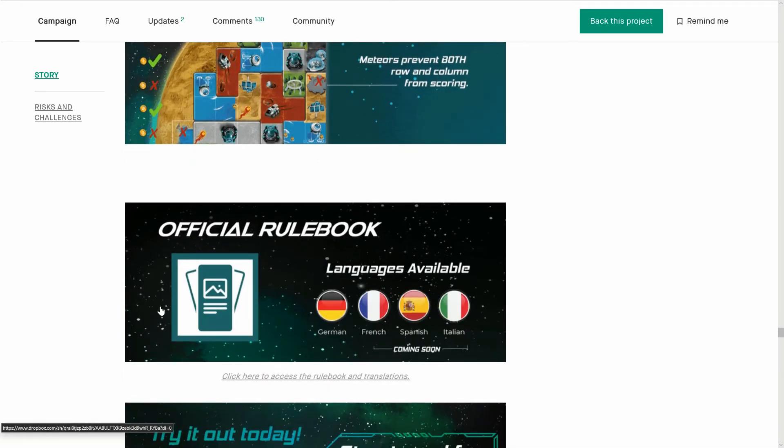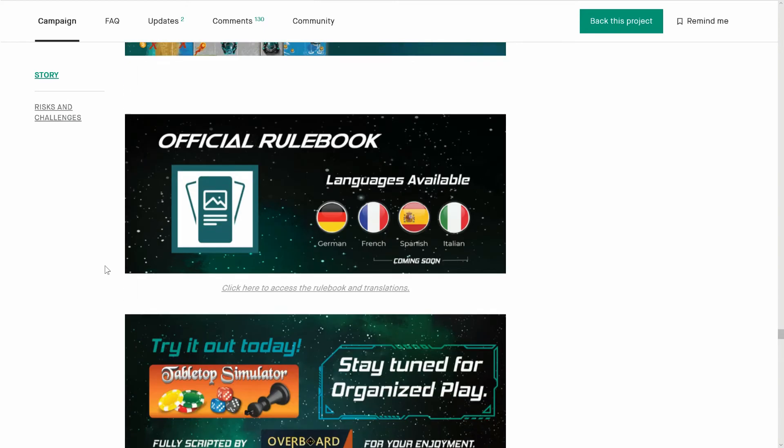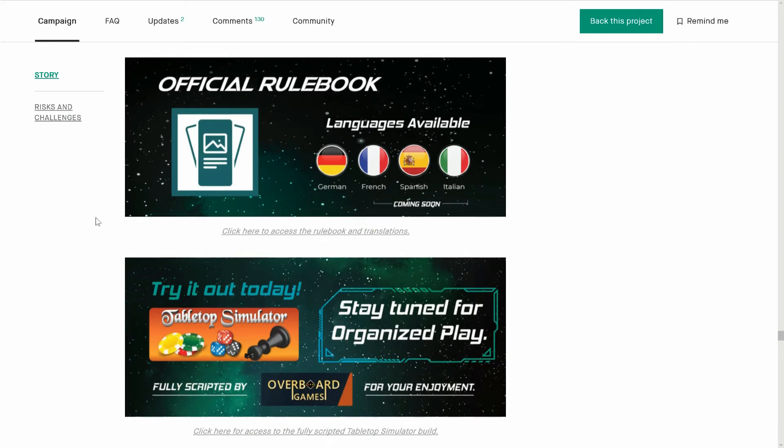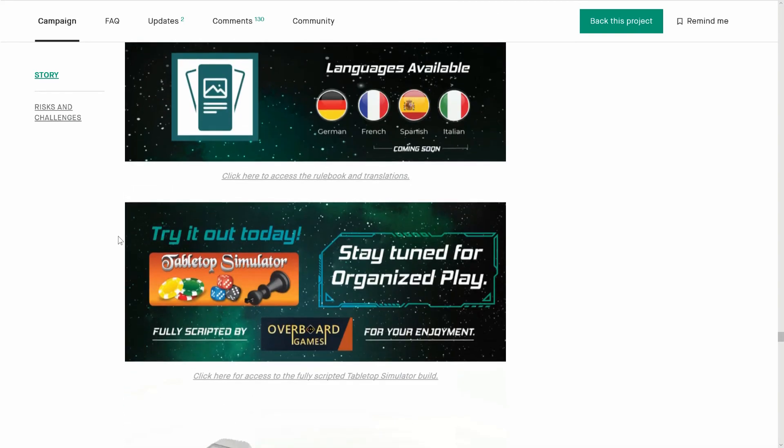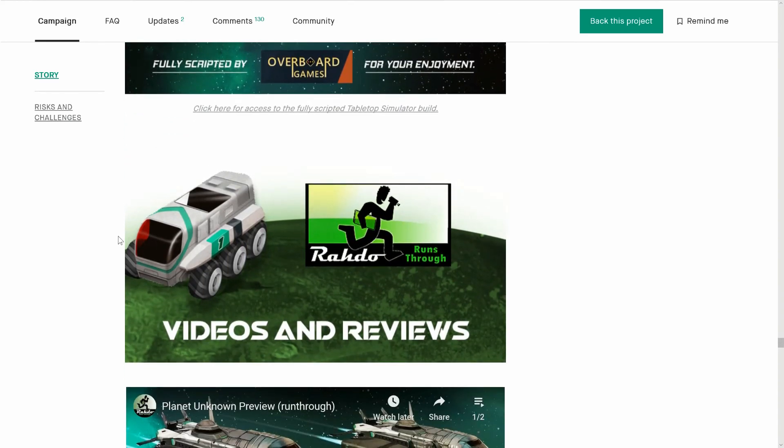The rule book here — very cool. German is out; French, Spanish, Italian coming soon. And we'll look at the rule book when we get to the bottom of the page. It says stay tuned for organized play. I think the only people playing this game competitively will play digitally to practice before playing at a competition. They have zero knowledge of what's out there in the computer industry and what great games have been available over the last 10, 20 years.